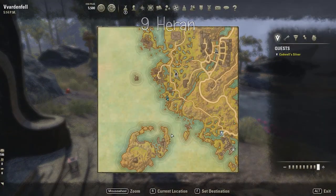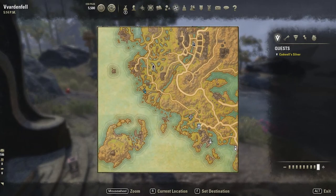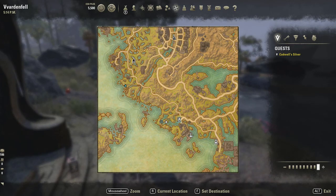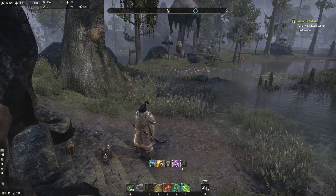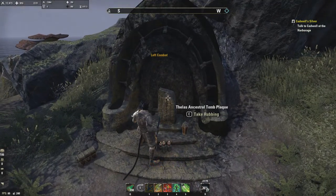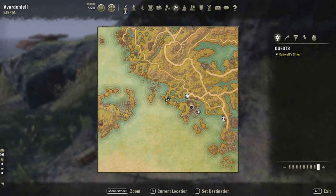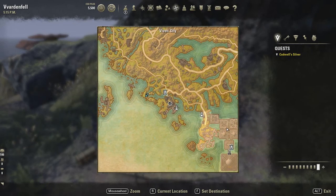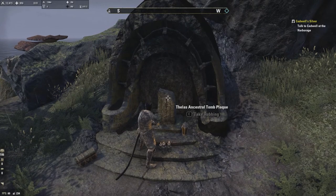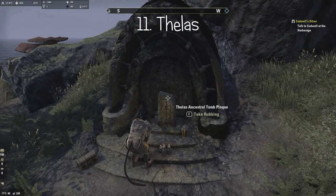We're actually going to go to number eleven next, just because it's closer, and then come back for number ten which is up north. Number eleven is the Theles Ancestral Tomb — you can see it's straight west of the Sedanine Wayshrine. This is Vivec City over here. That's Theles, number eleven.